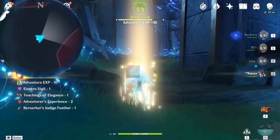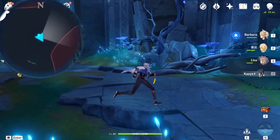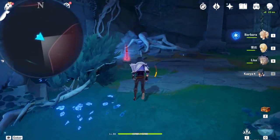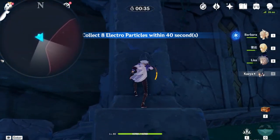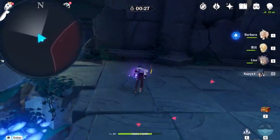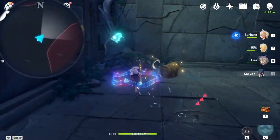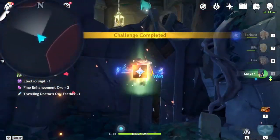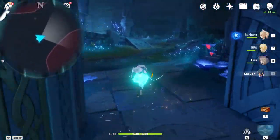Keep going forward. Pay attention to your right side - there's a little area you can enter. Clearly you would have seen this time trial, and it isn't particularly hard. Just be aware of the enemies on the higher floor - you can ignore them, just be careful with them. Once you have finished, you probably already see the Seelie at the corner of the room. Following it to its end goal, another chest will be yours.